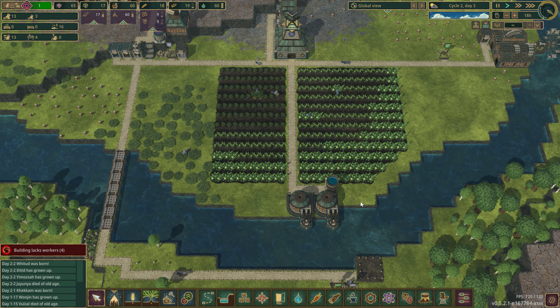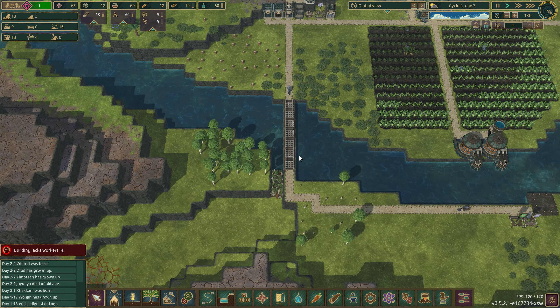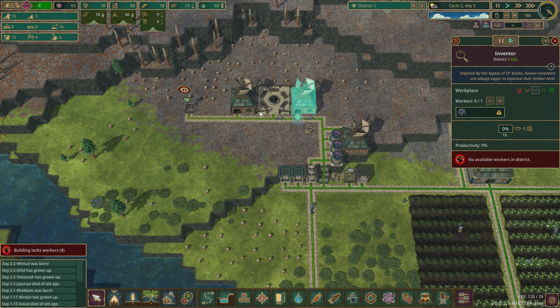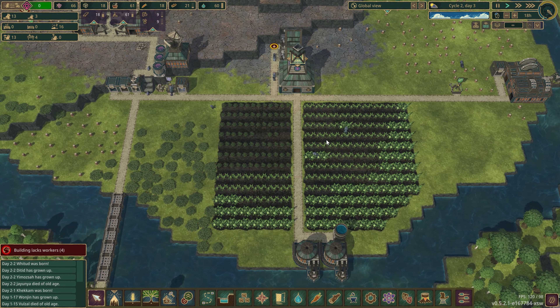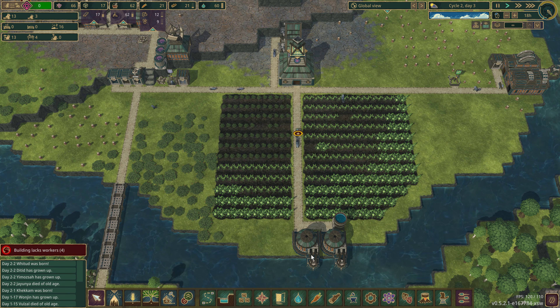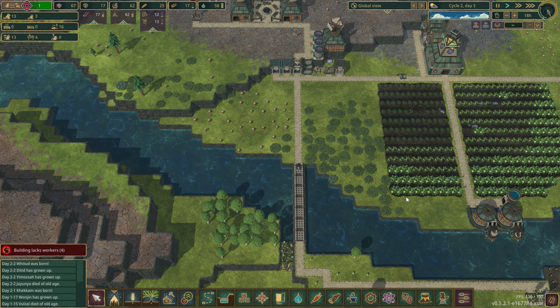Welcome back — we're back with Timberborn on the experimental branch. Last time we built research, got farms, food, and water. Water's okay, food not so much. We need to get housing situated, but I'd like to get rid of this and make a nice square — and for that I need dynamite, so housing might be on hold for a second.